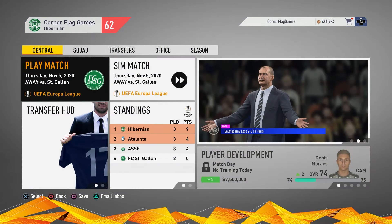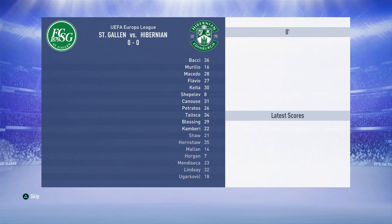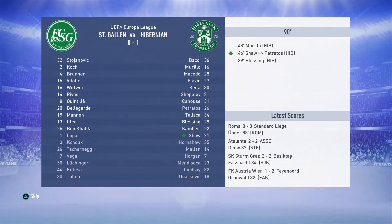Moving now into today's second game of the episode. We are away to St. Gallen in the group stages of the Europa League and we are going to simulate this one. We have the full first team. They lost 1-0 against us, 2-0 against Sinedine, and 3-1 against Atalanta. It is a 1-0 win, with the only goal coming to Blessing in the 39th minute. Something rather annoying — Dimi Petrados got subbed by the looks of things at the 46th minute.